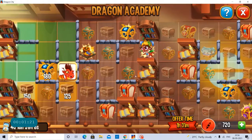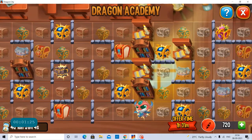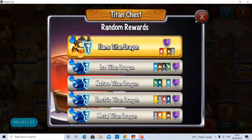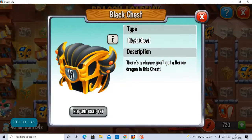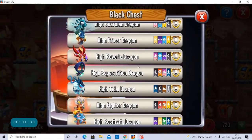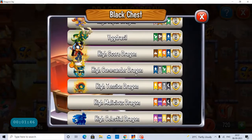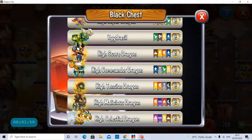Hi guys, welcome to Dragon City. Today we are going to discuss how to get a heroic dragon. Generally, we can get a heroic dragon in heroic race events, in breeding events, in heroic chests, and in the store where we need to buy orbs and summon it. We can also get a heroic dragon in dragon rescue.